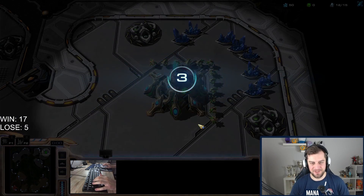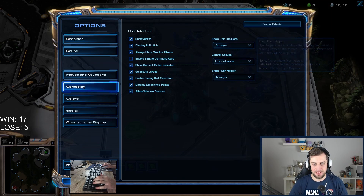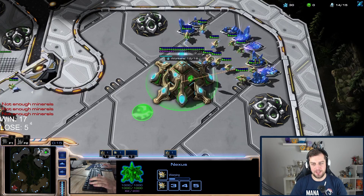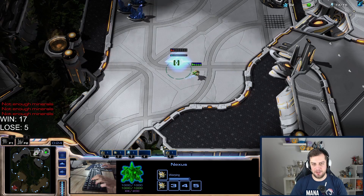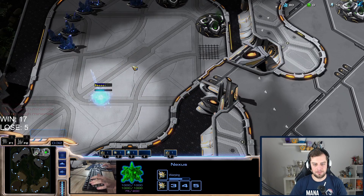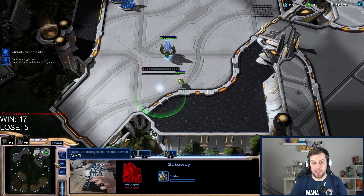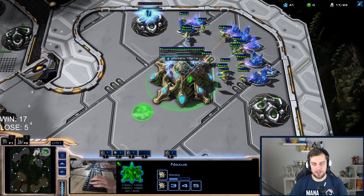Our first opponent is Governor in a PvP match on Waterfall. I want to start with a one-gate expand on the low ground. It's a short map distance so I could consider a double gate opener, but there's not much reason to since I can't make stalkers.